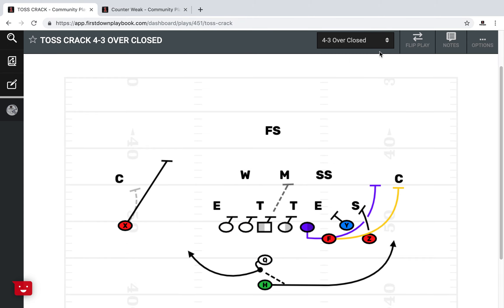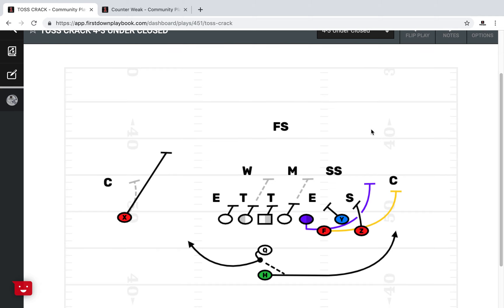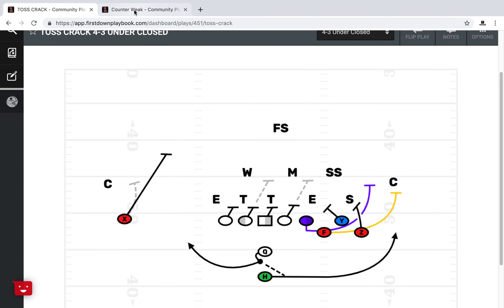We'll go back to the toss-crack part of it right here. If you look at it versus an under, we'll keep the middle of the field closed because you're probably going to get middle of the field closed a bunch. Now you've got your shade and your five over here, so you're still in good shape for the toss-crack. But if the safety's down in the box and the mike starts cheating over, this guard right here could have a tough block when that guy's flying. So just give yourself an opportunity to come back to the counter weak.